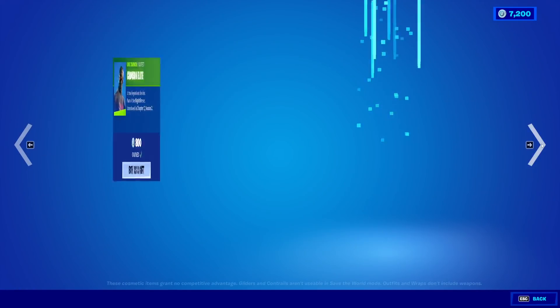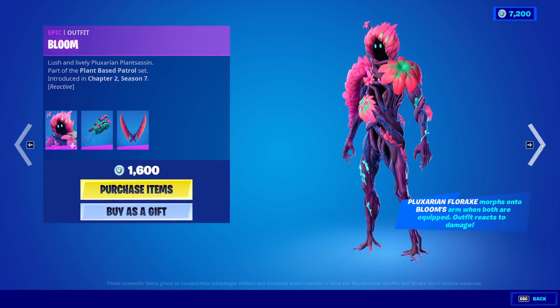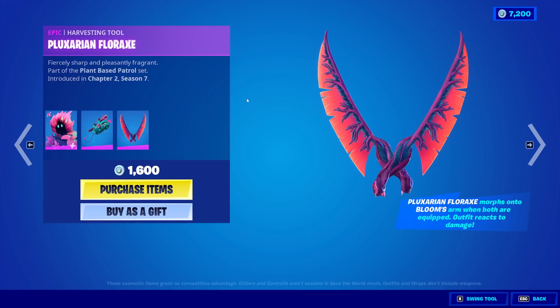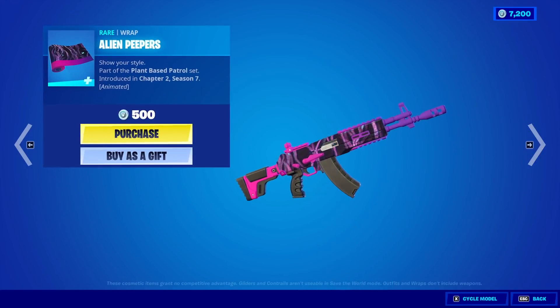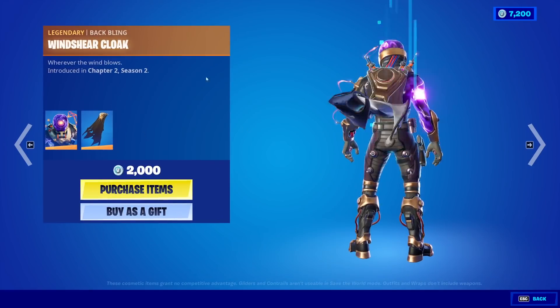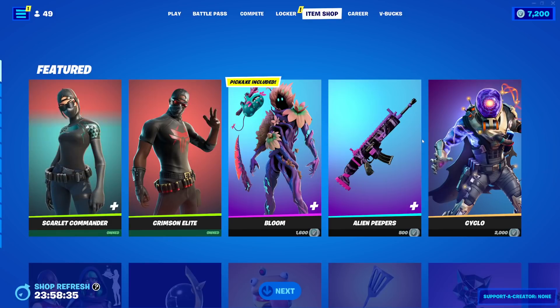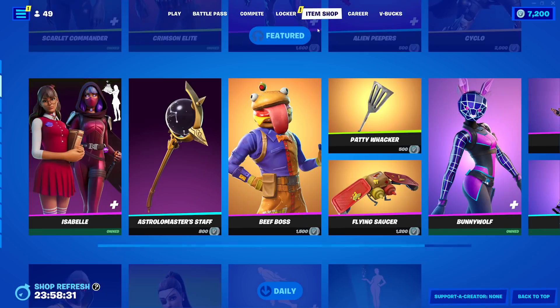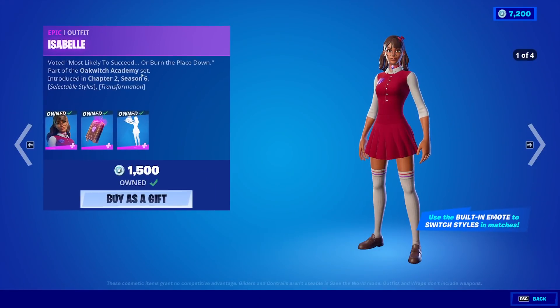Starting off, we have Scarlet Commander back. We have Crimson Elite back. We have the Bloom skin back with the back bling Zoot and the Plexorian Florax pickaxe. We have the Alien Peepers wrap back as well. Cyclo is back with the back bling Windshear Cloak. By the way, we do have an update tomorrow, so I will talk about all the leaked stuff that we get for that update.